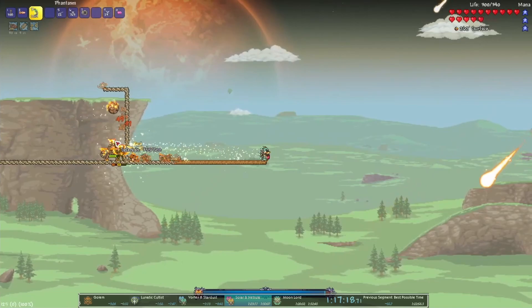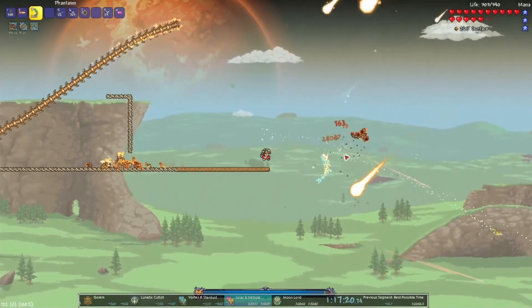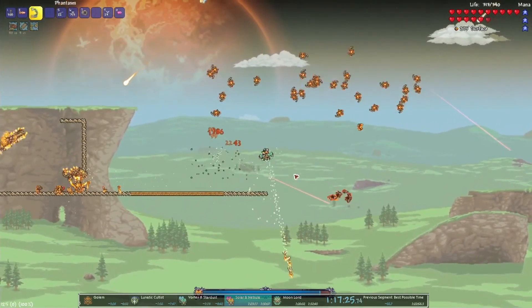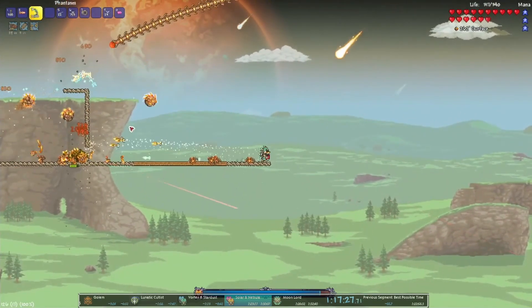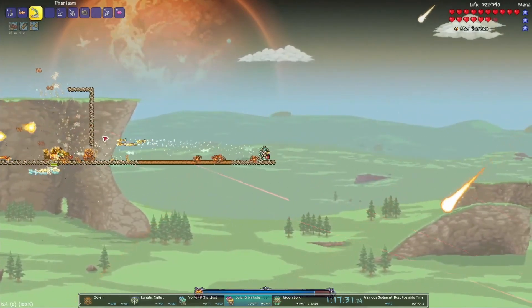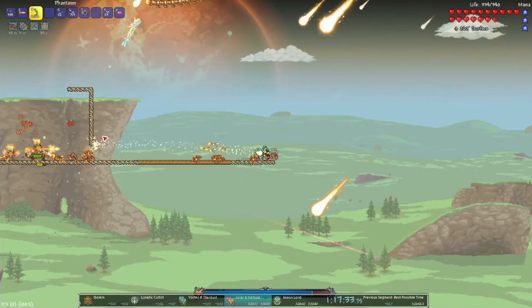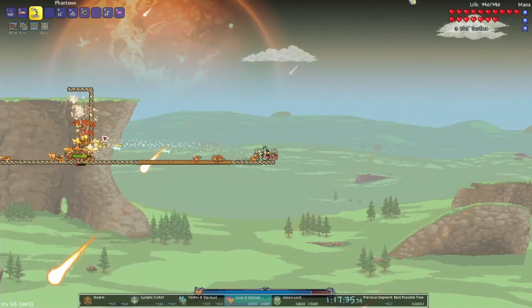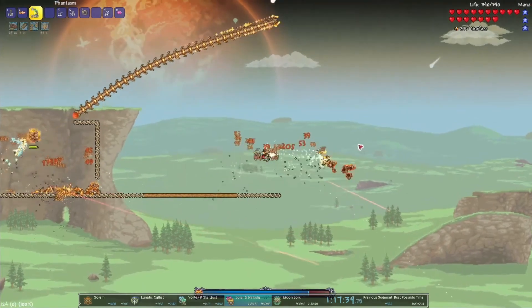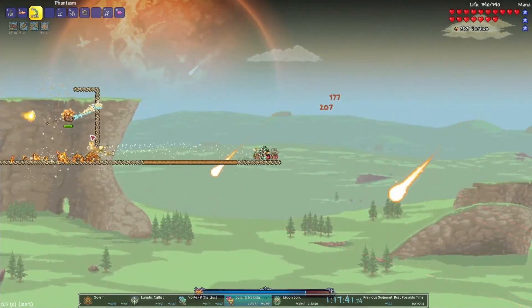This is sort of a safe strategy — you build platforms, not full blocks, so that the Selenians, which are the spinning enemies that reflect projectiles, just fall off the platform while the dragon pursues them.